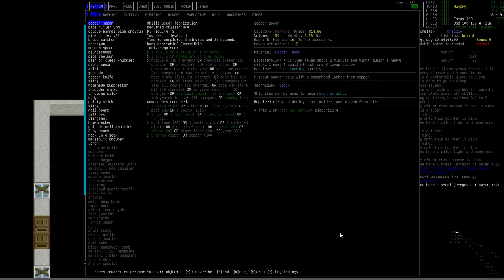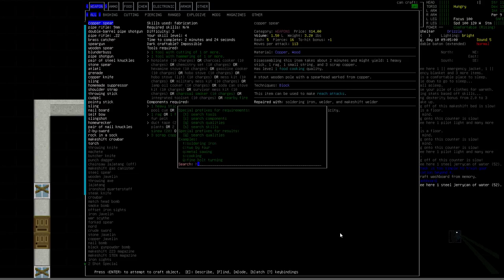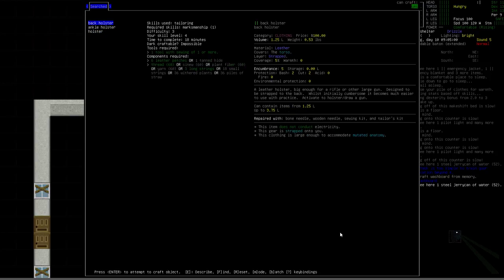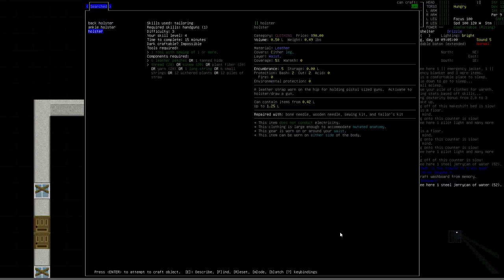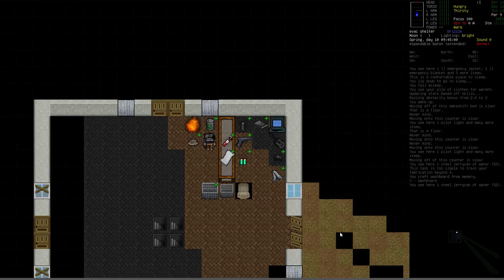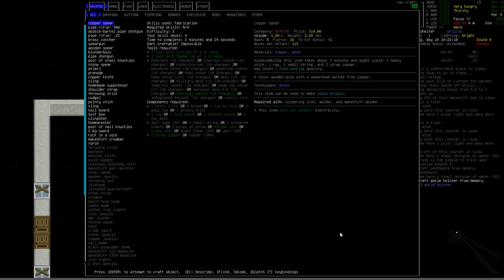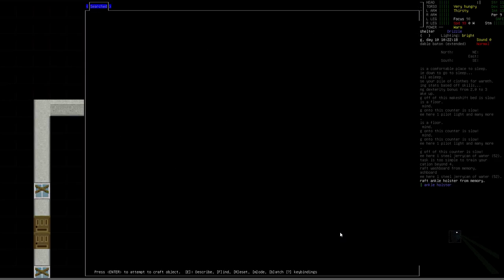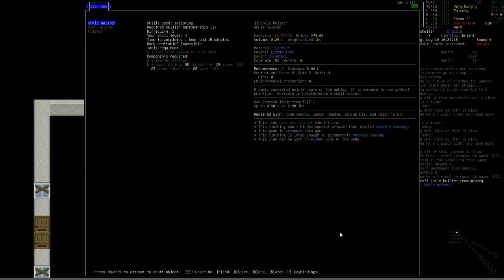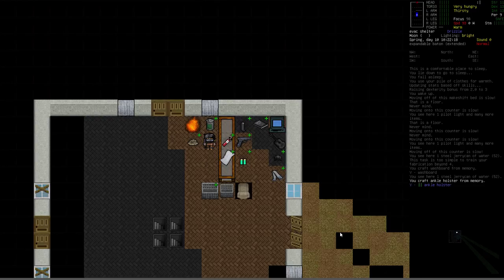I also wanted to build some holsters. Searching for holster, we've got a few choices: a back holster mainly for rifles and shotguns, an ankle holster, and a standard hip holster. I'm going to build one each of the ankle and the standard holster. We'll go with the ankle holster first, using the sinew since we don't use that often. It was successful.